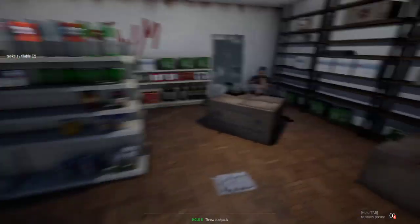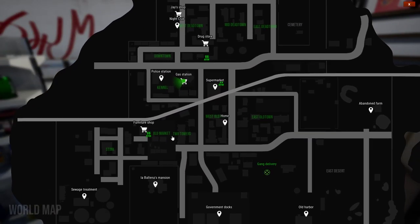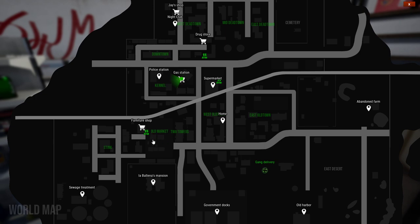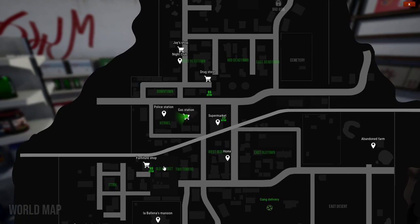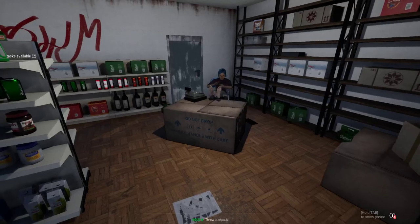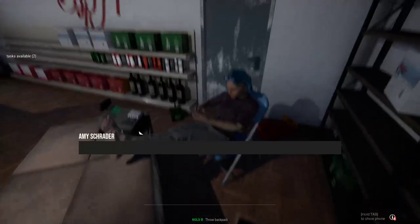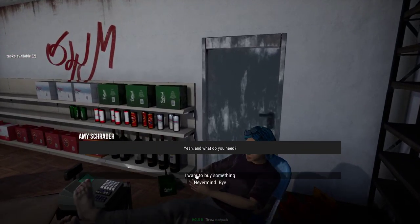So basically the bug is that you can pretty much grab anything from the shops. You can actually go to — I never checked the furniture shop yet, maybe even try that. So you can do the gas station, drugstore, and J shop. I tried these three and they work, so basically you can get items for free from the shop.